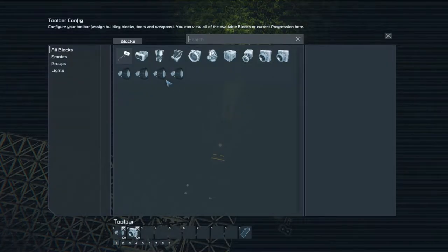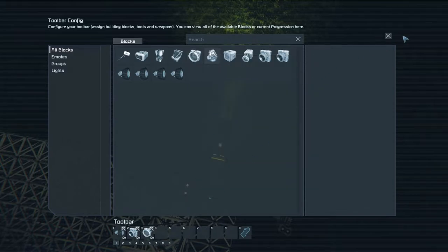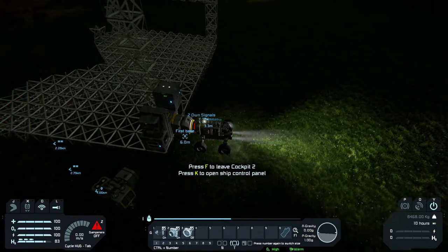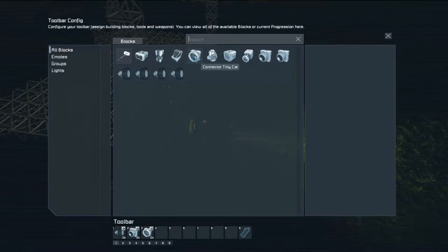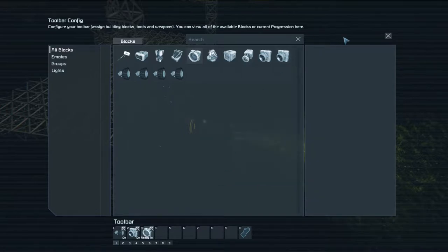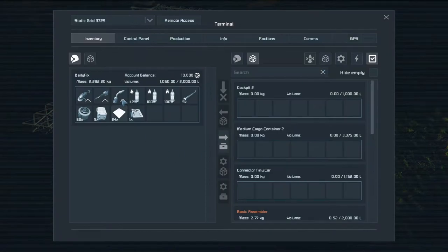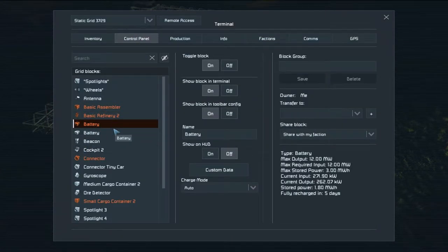So this is the connector of the tiny car and I'd like to toggle it. Let me try: enable automatic, increase lock time, increase strength, toggle block on and off — let's try 'switch lock'. Yes! Oh wow, I managed it! I love this.